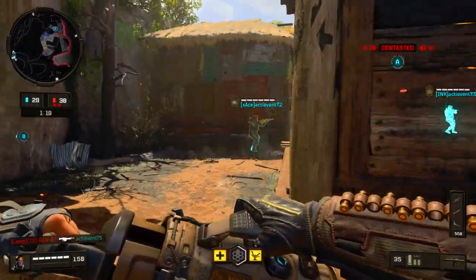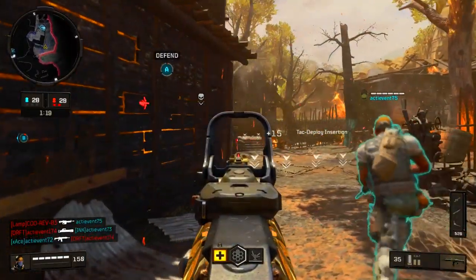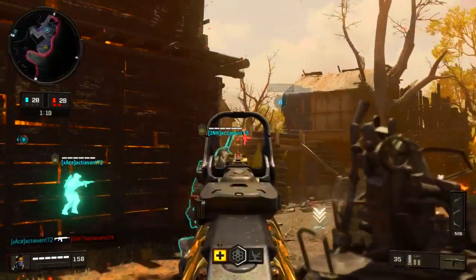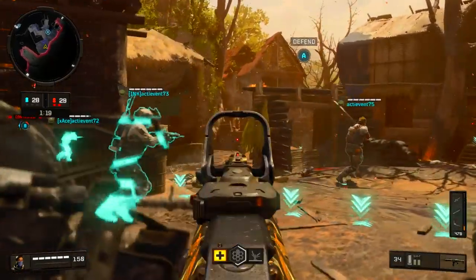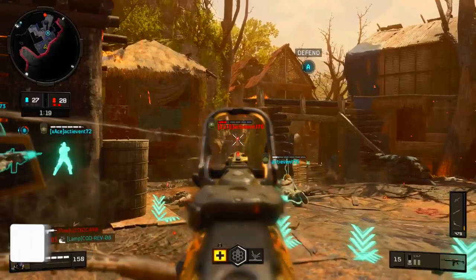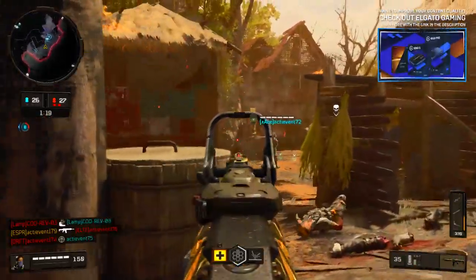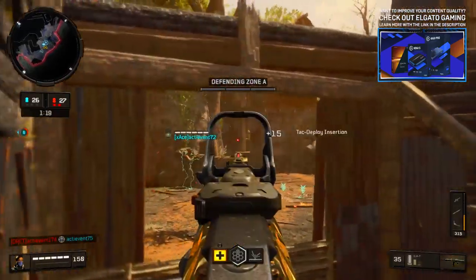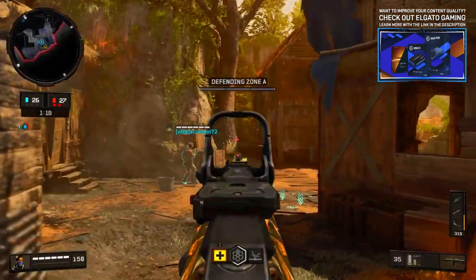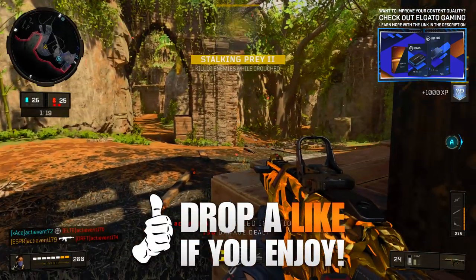Black Ops 4 has had quite a bit of DLC — or microtransactions. To me, one of the only worthwhile things out of these microtransactions are the camos, because we're playing a first-person shooter. Things like uniforms don't have much value in a first-person perspective, but weapon adjustments do. Sure, we have things like death effects and a metric ton of weapon charms, but those things don't do it for me — the camos are where I find the value.